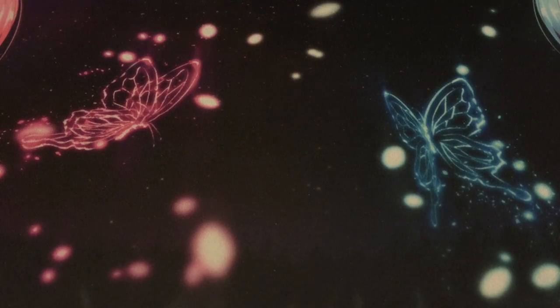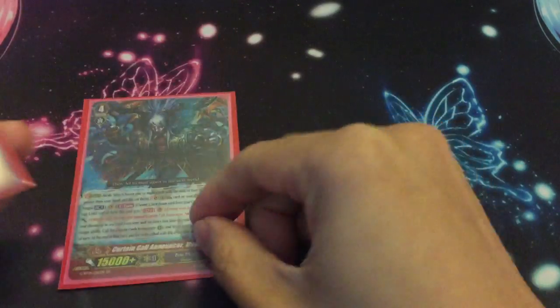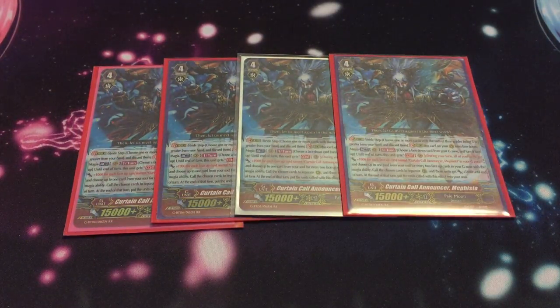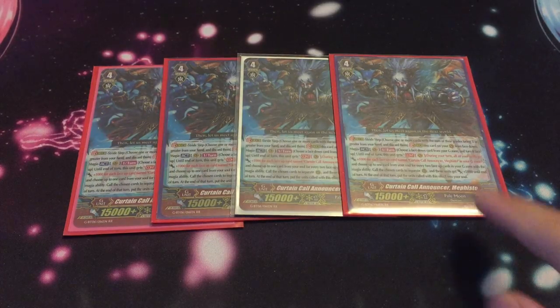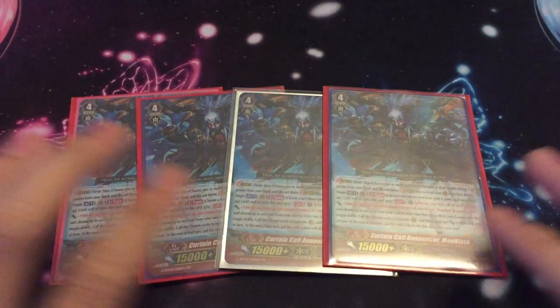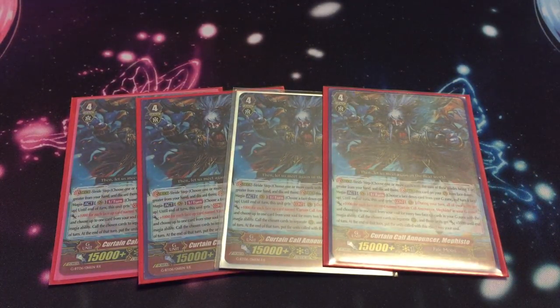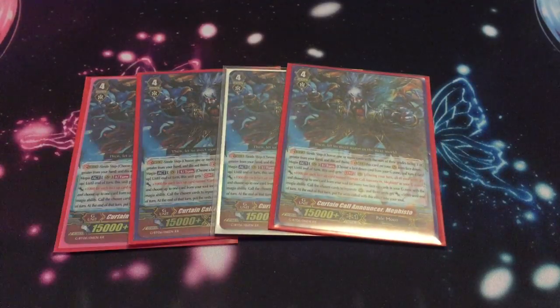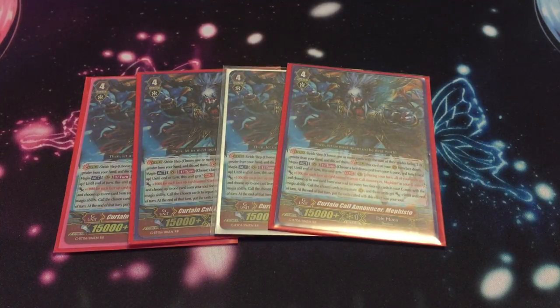On to the G zone — also pretty much the same with a few changes. First off we still run four Mephisto; I like Mephisto a lot. I did try three but I feel four is best for him. Skill: flip anything, then your vanguard gets skilled — for every face-up copy of Mephisto in the G zone all units get plus 1k, so at max you get 3k. And for every two face-up cards in the G zone with the magia ability, choose a card from your soul, call it to rearguard, it gets plus 5k, then goes back in at end of turn.